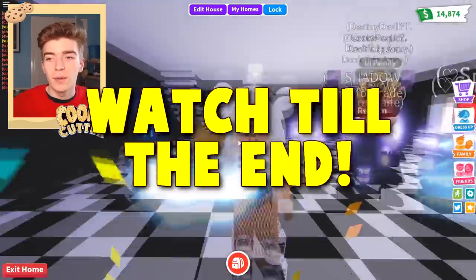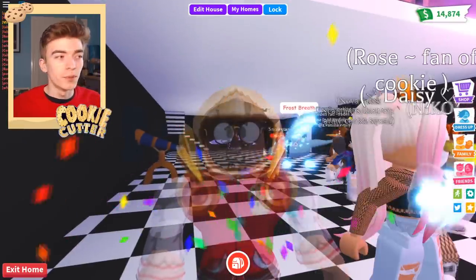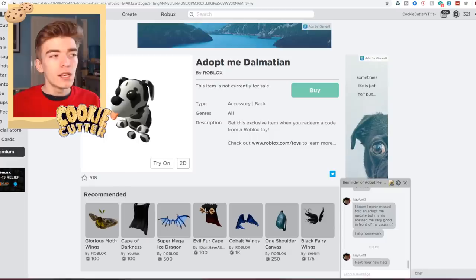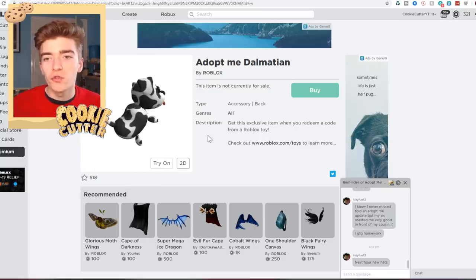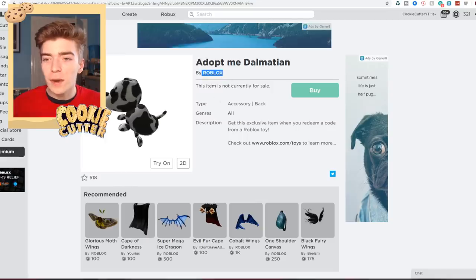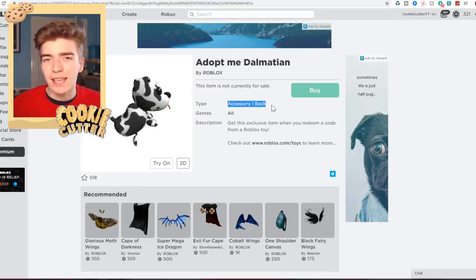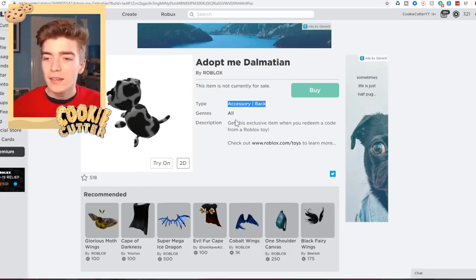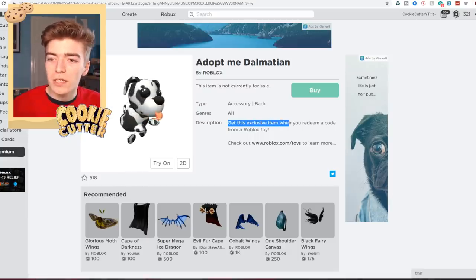Today I'm mostly talking about a code which actually gives you something. There's also this really cool avatar glitch where if you put these glasses on with a dominance it makes you look like an evil dude. What we're going to be talking about is a special thing for Roblox — this is called an Adopt Me Dalmatian. As you can see, this is actually made by Roblox; this item is not for sale and it is a pet accessory for your back, so for your Roblox avatar you can go and put this thing on your back.